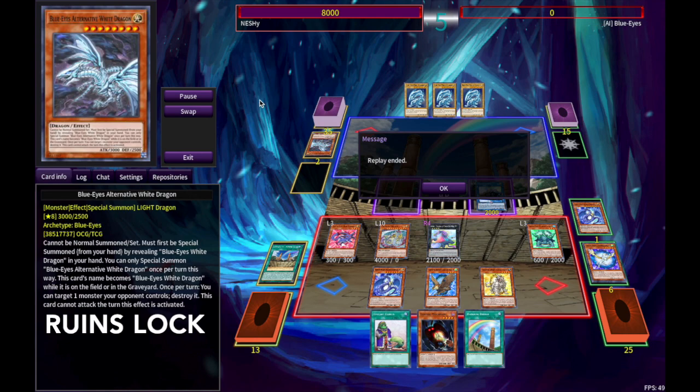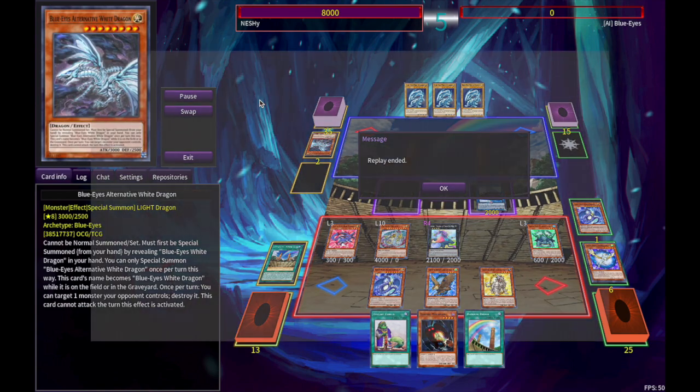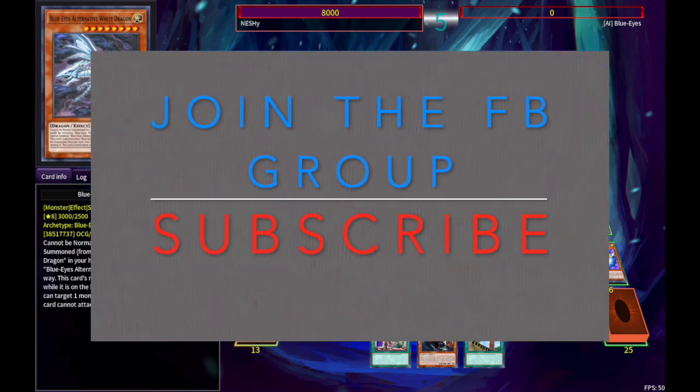But this deck — I can definitely see us incorporating the Union Carrier in pure Crystal Beasts just because then we can do the Rainbow Ruins lock. What would be awesome is if we had a Link 1 that searched out Rainbow Ruins — that's the dream, right? But unfortunately we don't, so it is a three-card combo. Still, I'm pretty satisfied with this being the combo. If you guys enjoyed this, make sure to subscribe for more of this Crystal content. I'm going to be trying to upload more of these crazy combos that me and Kwanzie and Terrence come up with — we're always chatting in the Crystal Beasts Facebook group, so come and join us if you want to see what the spice is all about. I'll see you in the next video.